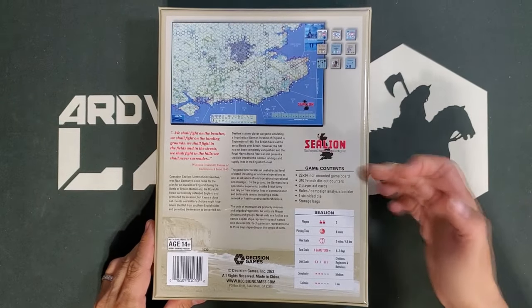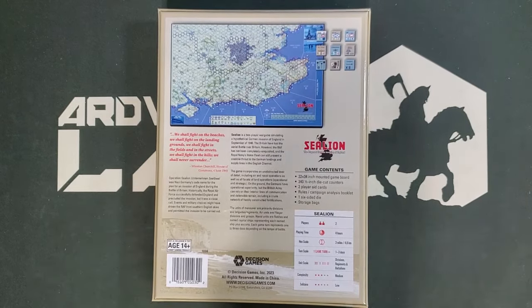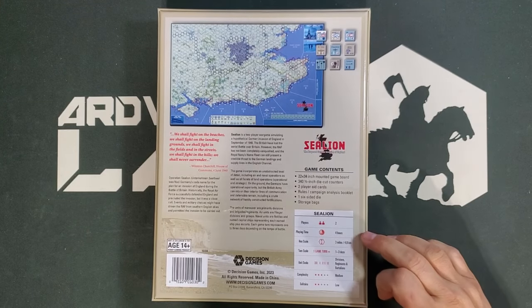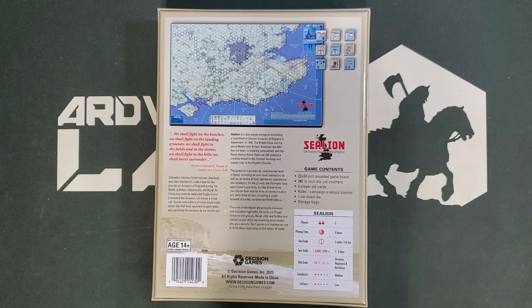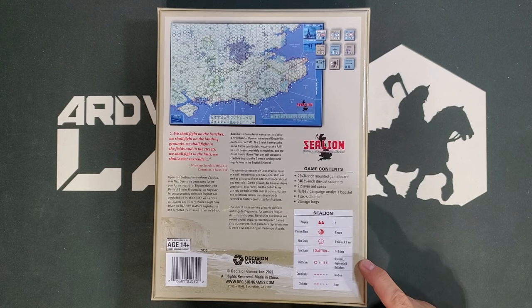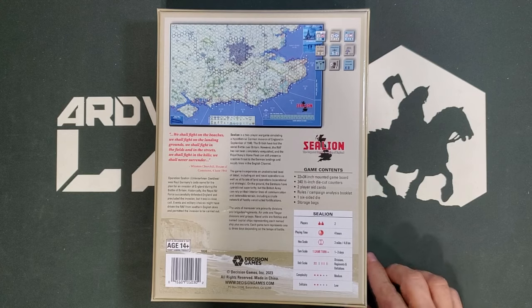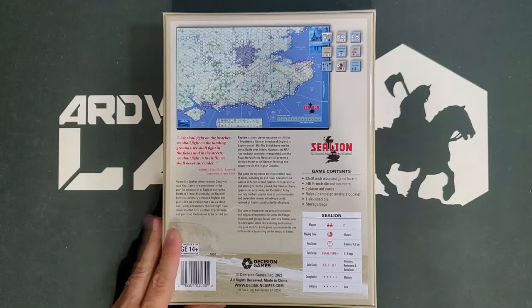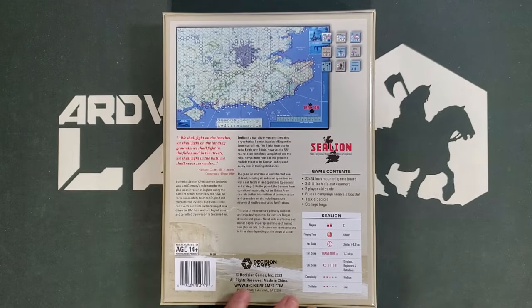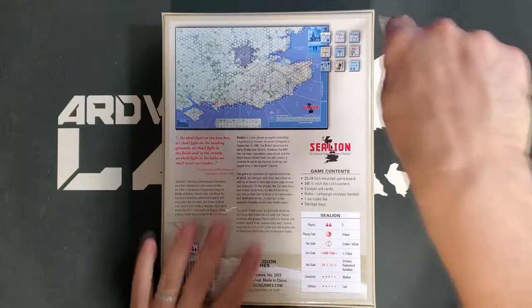On the back we have some information — there's a board, some counters. It's two players; you could probably break this into teams, it looks big enough to accommodate two two-player teams. Playing time: four hours. Hex scale is three miles per hex. One-to-three-day game turn scale, and it looks like divisions, regiments, and battalions are the unit scale — nice that they put that on the back of the box. Complexity medium, which looks roughly accurate. Solitaire suitability is just a hair on the low side; I think there probably is some hidden information in here, given that there is an air and naval operations system in here as well.